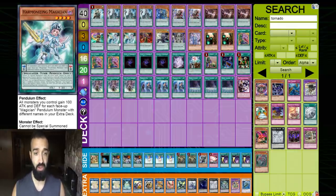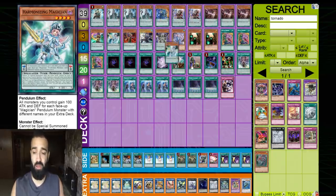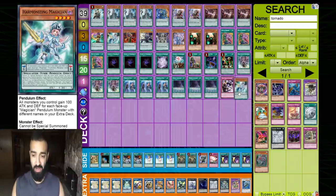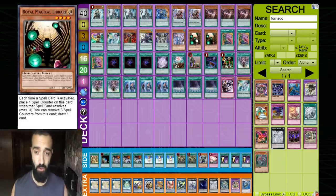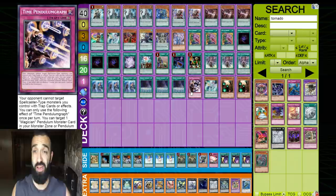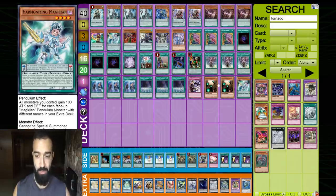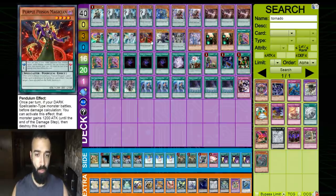You have six Magicians: Time Gazer, and double Harmonizing in case you banish one — though I'd actually advise playing one Harmonizing since you have so many cards to summon. Even if you don't need the Harmonizing effect, it might be correct to play another spell card. If you're not a fan of Royal Magical Library — which drew five times for us — you could take those three out for double Foolish Burial Goods and a Metamorphosis Fusion, since Pendulum Call lets you use it from the graveyard.